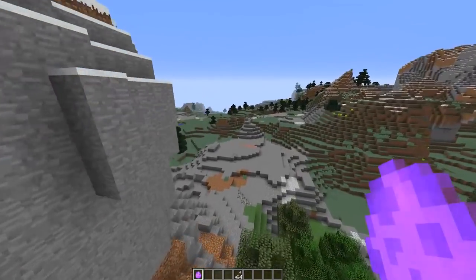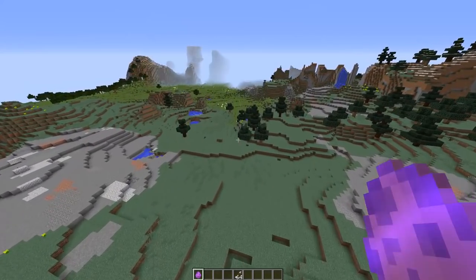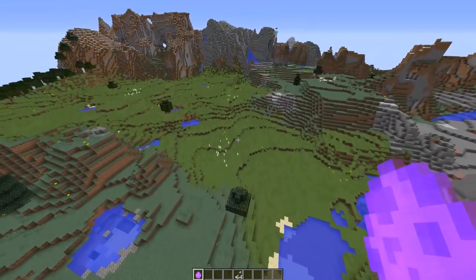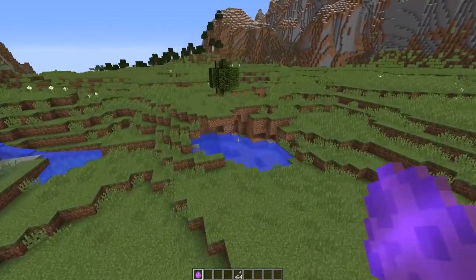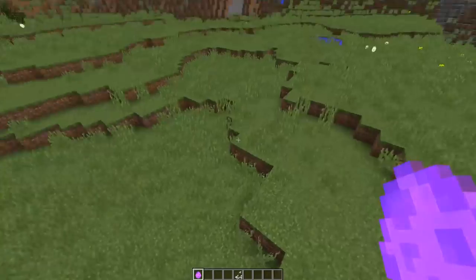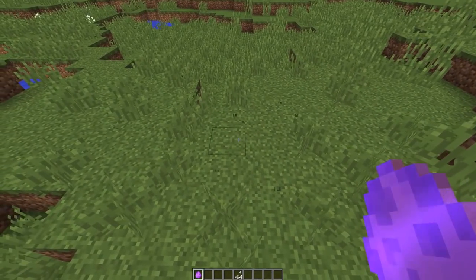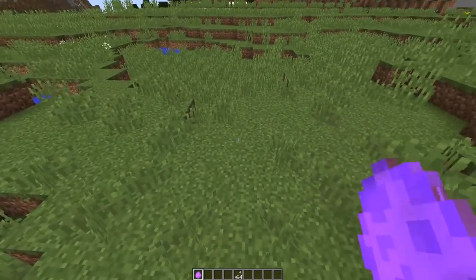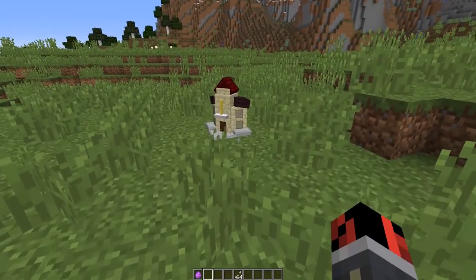I have created the smallest Minecraft cinema ever, and it's not just a small cinema but a functional one. You have the small structure, which works similarly to what I created some time ago with the smallest Minecraft house and the smallest Minecraft haunted house. Basically, you have this spawn egg and all you have to do is place it down in your world, and it will generate this really small cinema structure.